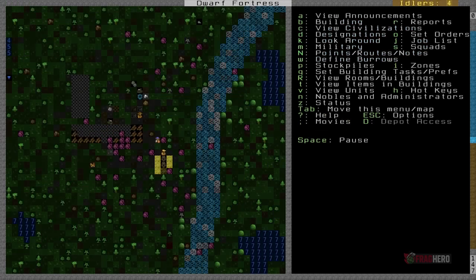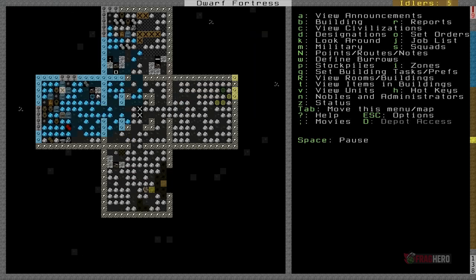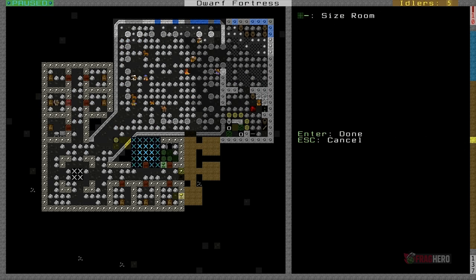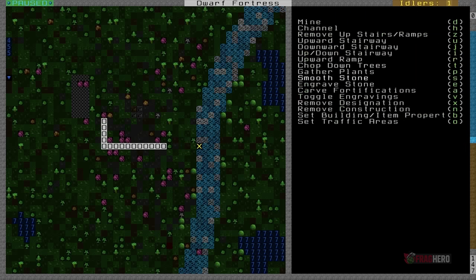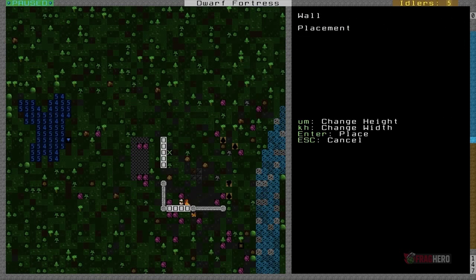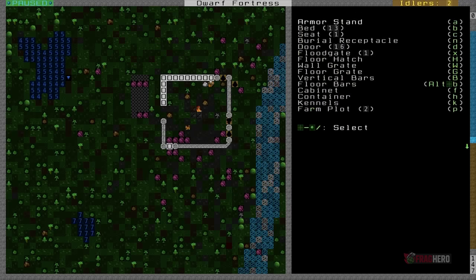Famous for its challenging gameplay, Dwarf Fortress is a niche construction and simulation video game that also includes roguelike elements. Its open-ended world is illustrated with text-based graphics, and while players have no precise goal, the main game mode named Fortress mode consists of choosing a suitable site and proceeding with building structures for your colony of dwarves. Even though it's a highly unusual video game, Dwarf Fortress has a consistent cult following.